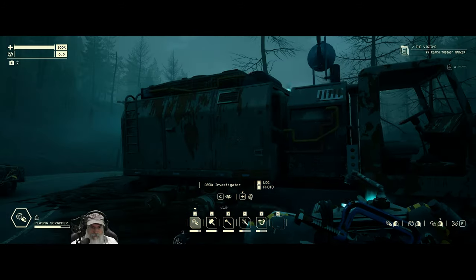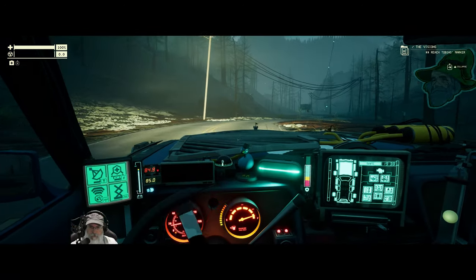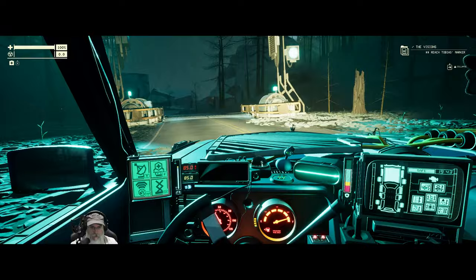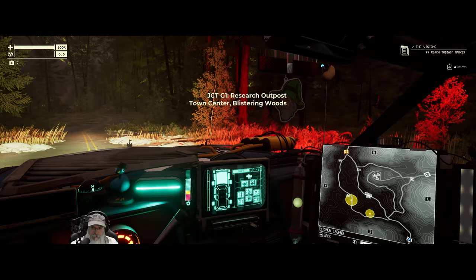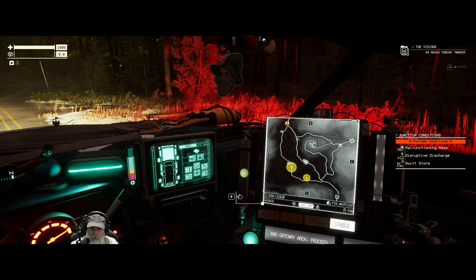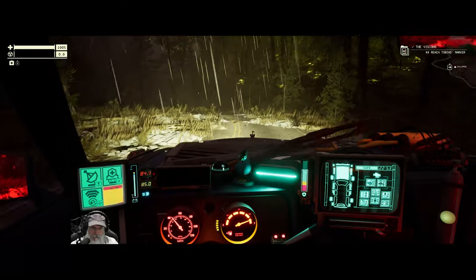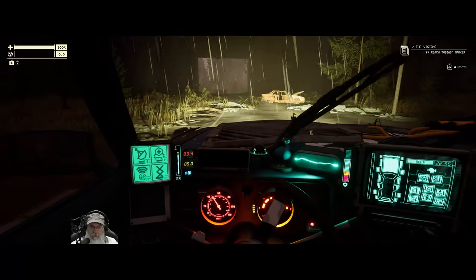That's intense. Alright, let's vacuum all this up and we're off. We have two unstable power sources right along the road, so those are in really good spots. We're not even going to do anything else in this zone but move through and grab those two things. At least, that's the plan — we'll see if that's the way it actually works out.